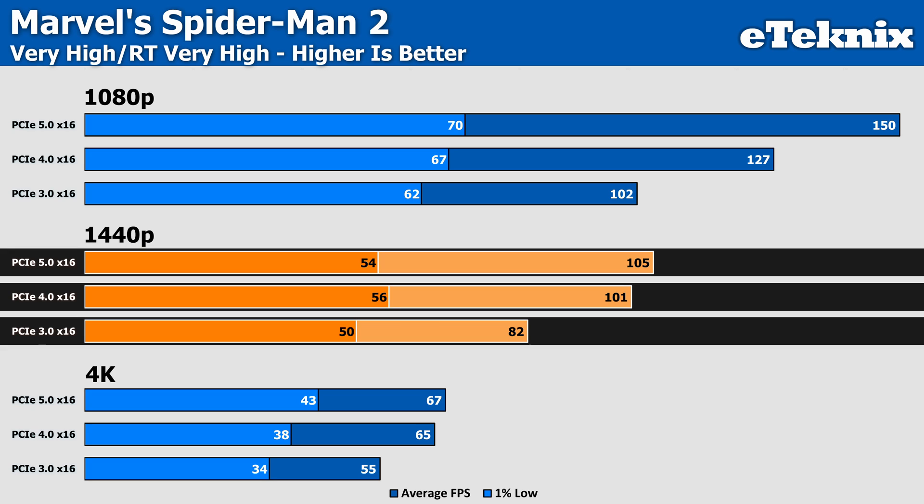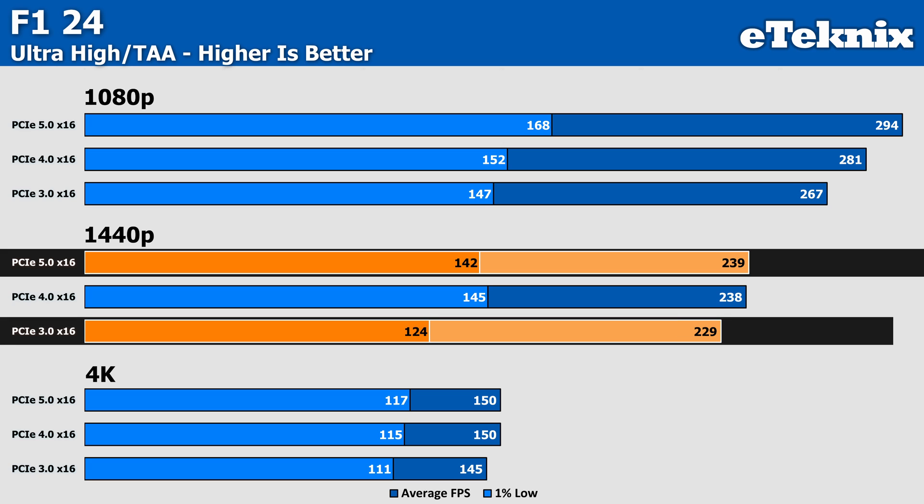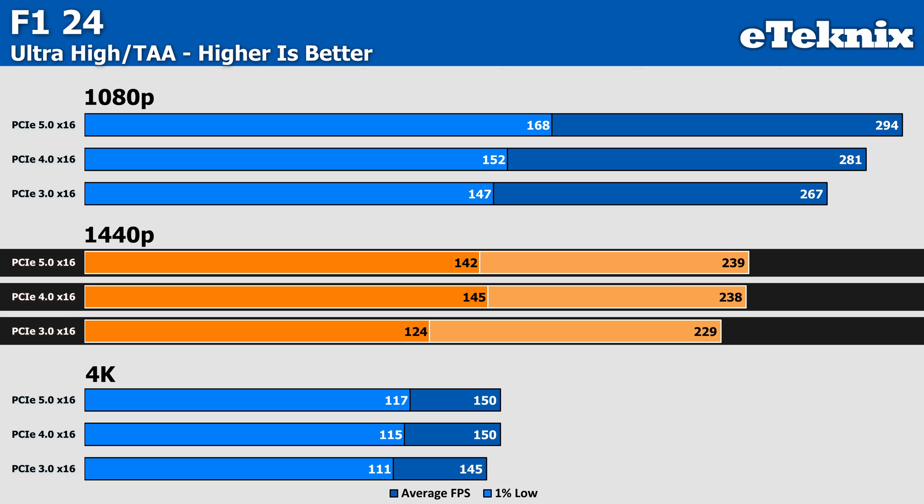Moving up to 1440p, we typically expect to see less PCIe scaling as the workload shifts more towards being GPU-bound, and the data generally confirms this trend. In F1 24 at ultra-high TAA, the difference between PCIe 3 and 5 narrows to just 9% — 142 FPS on PCIe 5 versus 124 FPS on Gen 3 for the 1% lows. The average frame rate is more or less sandbagged once we scale past Gen 4, going from 229 FPS to 239 on Gen 5 — roughly a 4% gain — suggesting we're more or less GPU-bound with diminishing returns past Gen 4.